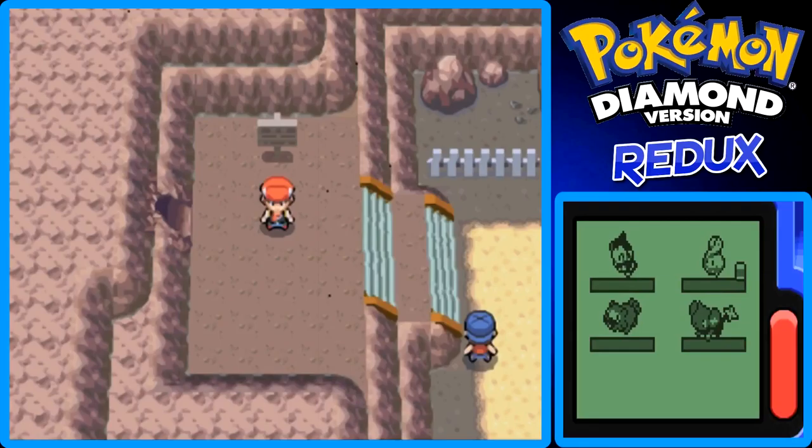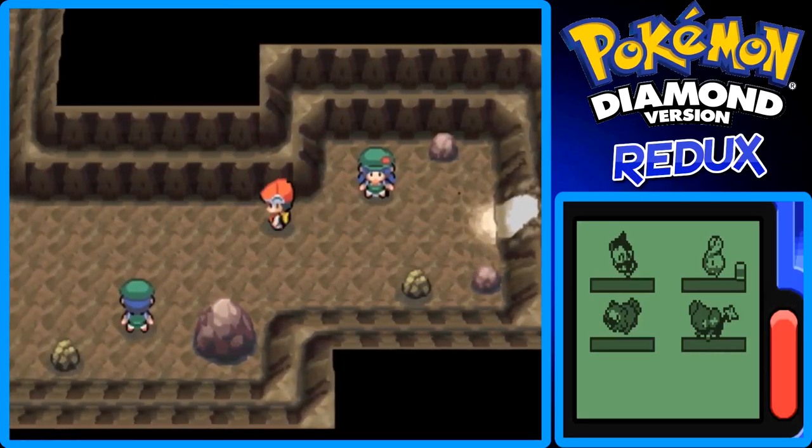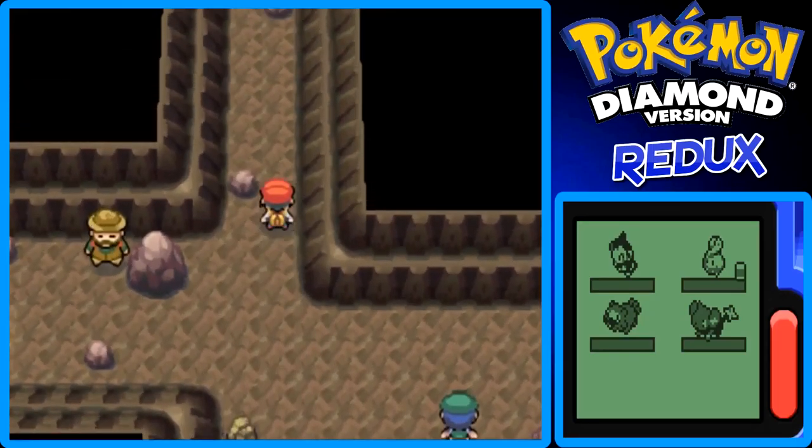I have Inferno up front, as you can see on the bottom screen. It's level 13. Rose is level 16, so I want to train up Inferno a little bit more so he's caught up with Rose.